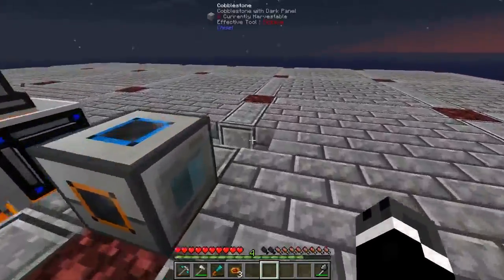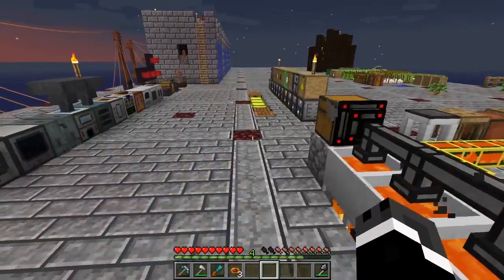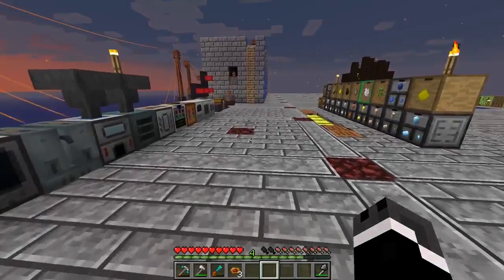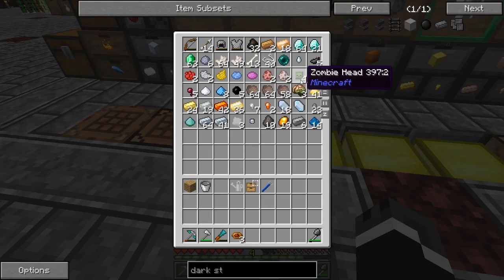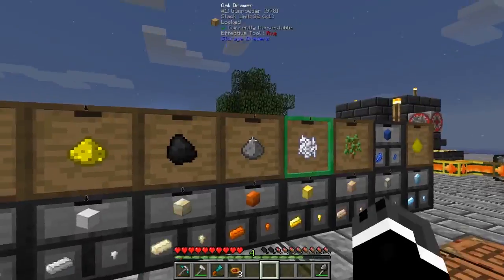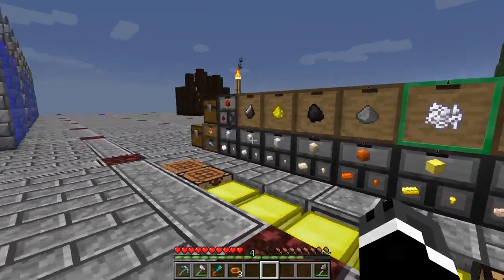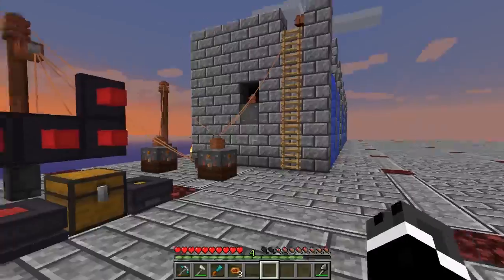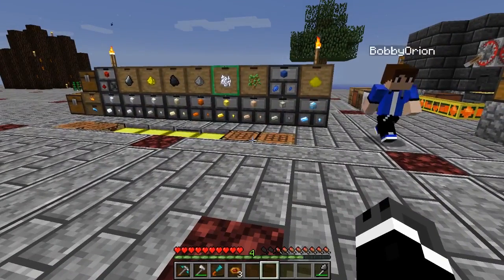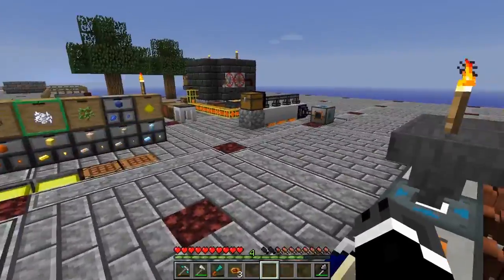I built a bunch of machines and expanded our auto hammering setup downstairs. The plan is to build a harvester and we may still do that today because I forgot I had some zombie heads. Don't forget to light your platform when expanding - the second there was space for mobs to spawn, there were about 200 mobs, and things blew up. I had to rebuild a couple machines.